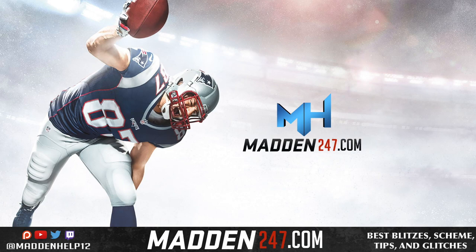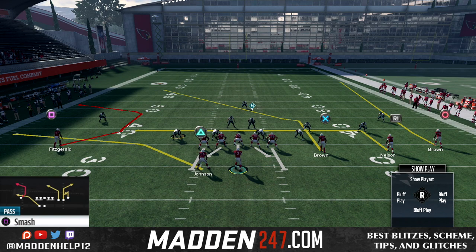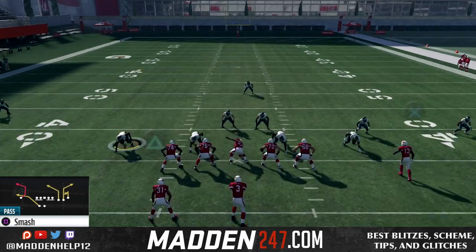It's out of the Arizona Cardinals playbook — the Gun Trips HB Week — and the play we're going to be going over is Smash. The adjustments you want to do is put the slot receiver on an in route and the outside receiver on a fade.